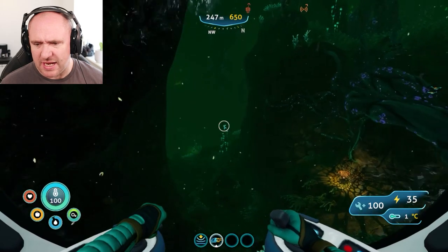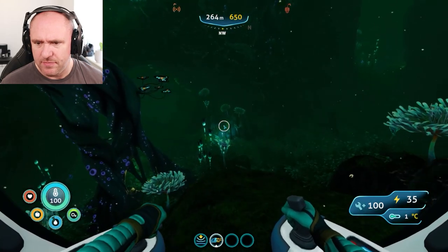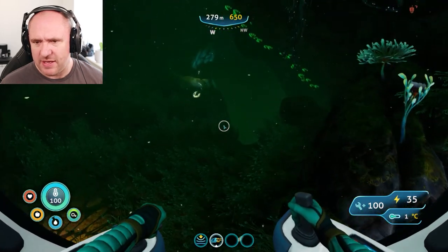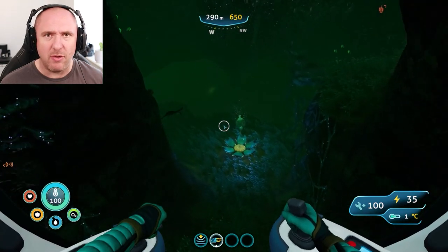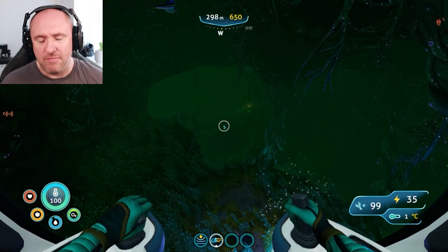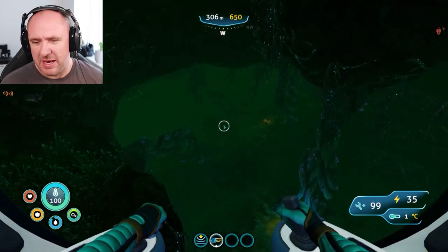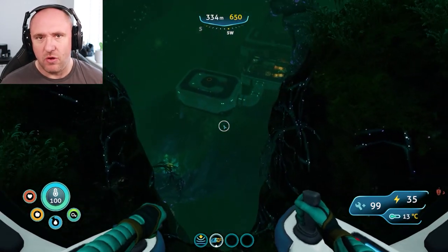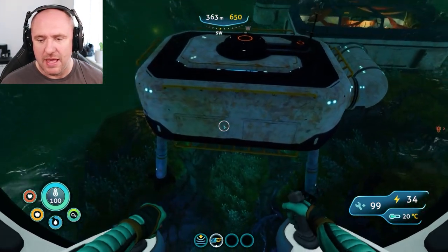Very soon you should start seeing some stick lights — there's our first one. Just follow the stick light path down; it should go down to around 380 meters. If you've got depth module mark one, you can get out here — you will be safe — and swim the rest on the sea glider. Just make sure you've got a decent oxygen tank; high capacity will do, ultra is even better.